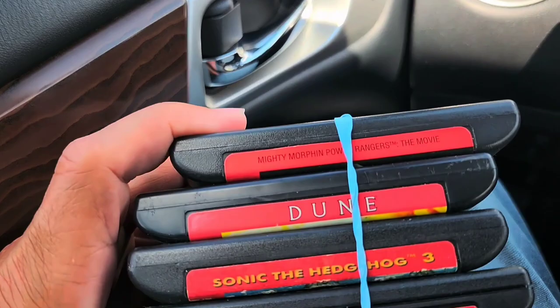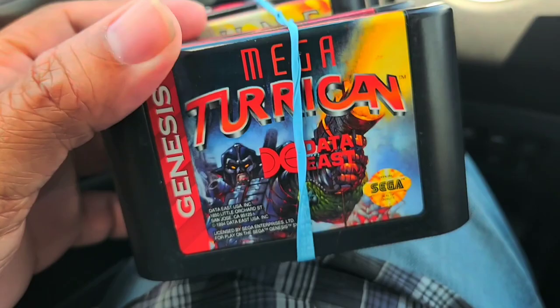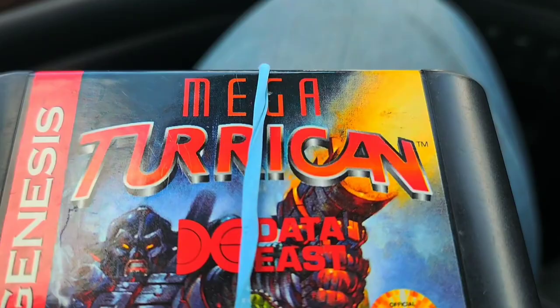The reason why I really paid $100 was for the Genesis games. I'm surprised because I really don't collect for Genesis, but there's Power Rangers, Dune is like a $60 game, and the game that I wanted the most and am going to keep is Mega Turrican — it's maybe like an $80 game. So very happy to pick this up and add it to the collection.